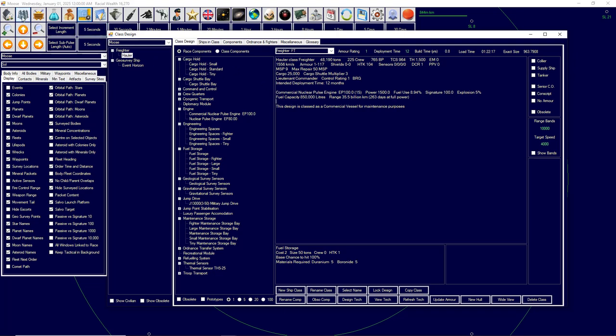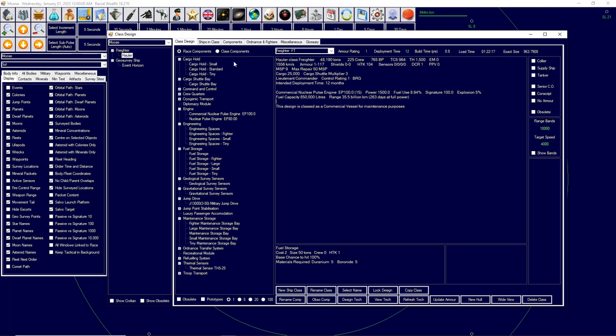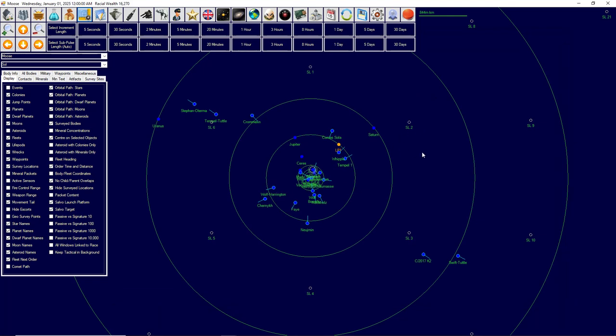Now we have our freighters and our Event Horizons. My shipyards are busy, and the naval shipyards' capacities aren't actually big enough to build the Event Horizon. The game allows you to start with instant build points. So if you select the ship, go to miscellaneous, you have instant build points. I'm going to use some for my Event Horizon — I'll make four ships total. Four lovely Event Horizon ships, tailor designed and built.